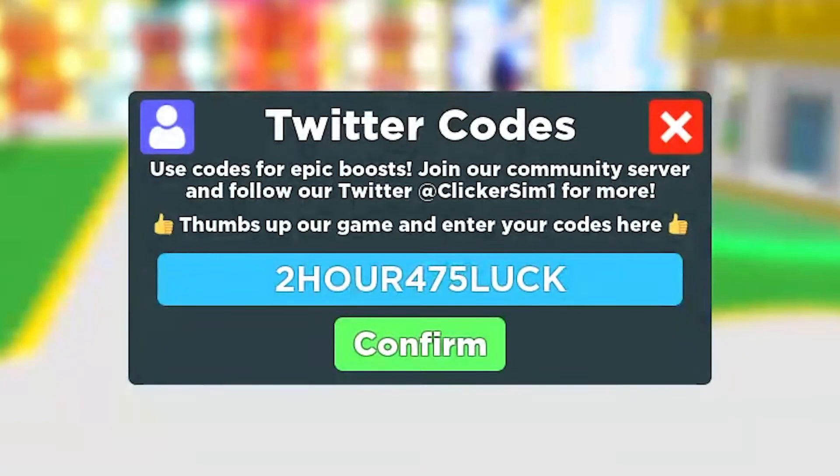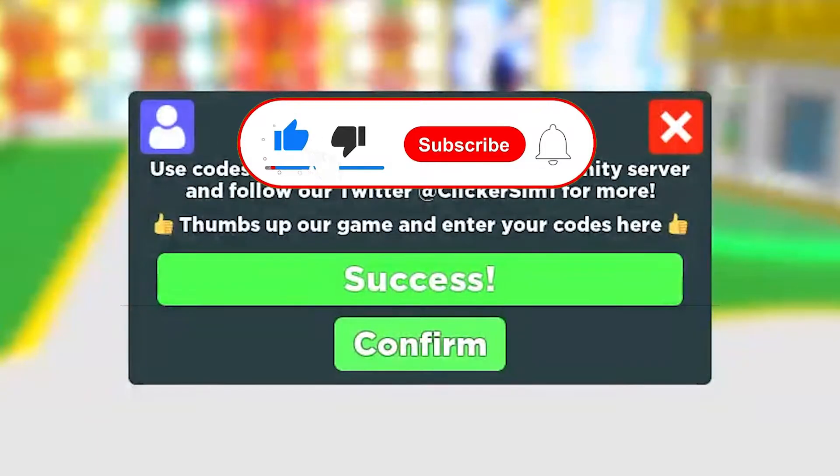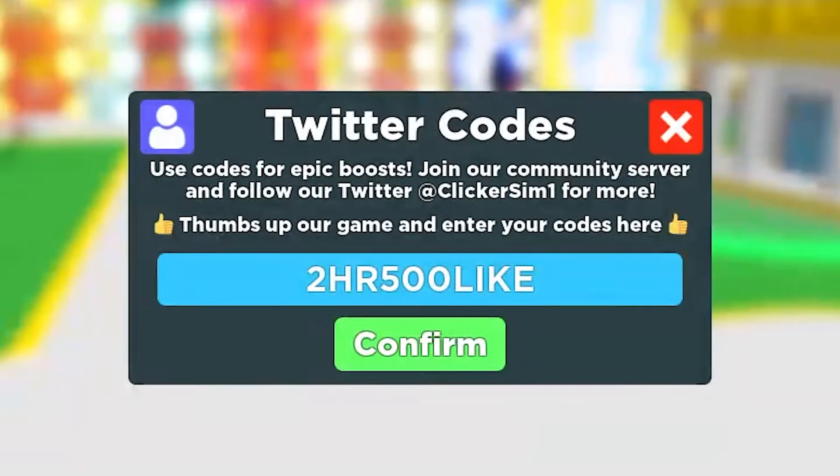The first code is 'subscribe' — enter that right now. It works successfully and you get two hours of double clicks. The next one gives you four hours. Then there's 'lucky5000' which gives you two hours of two times luck. Redeem it right now — and it works successfully again.